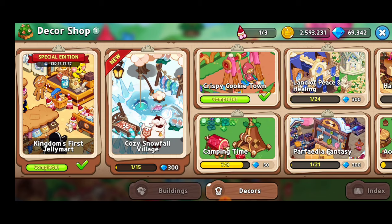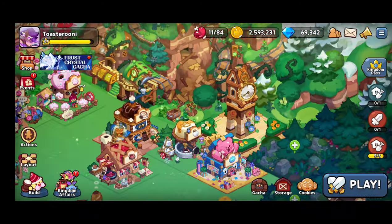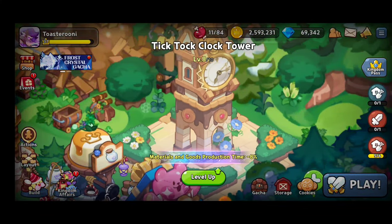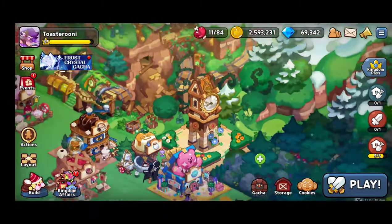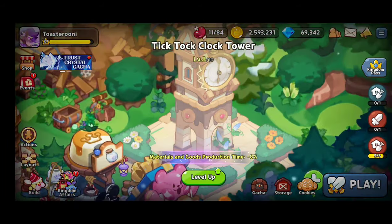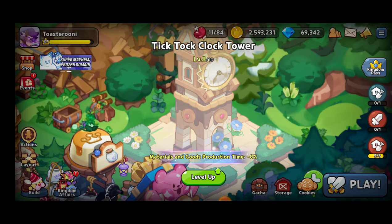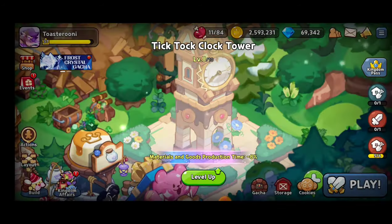There are different collections, and some of them aren't necessarily going to give you a boost, but for example here we've got a landmark — the Tick Tock Clock Tower. This gives you an 8% boost on materials and goods production when it's level 8. I've been leveling this up so it's giving me a huge boost. At the beginning it was only 1%, but the more you level it up, the better your boost is.